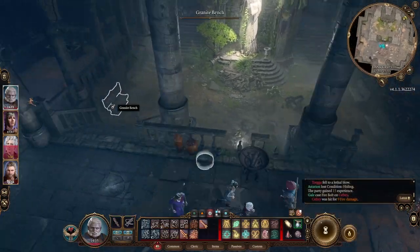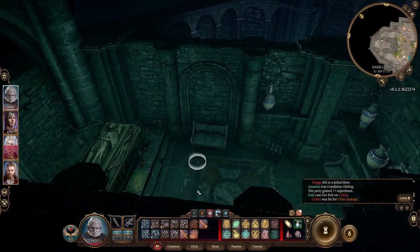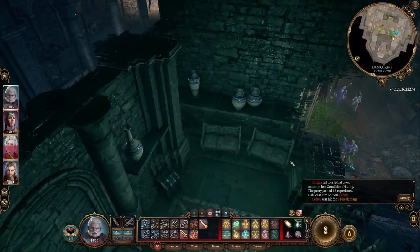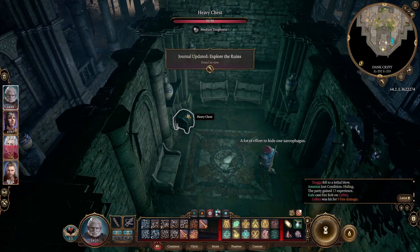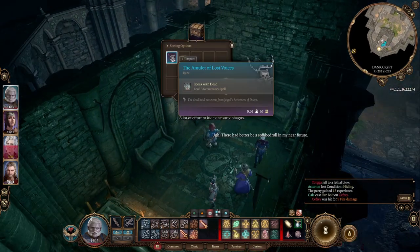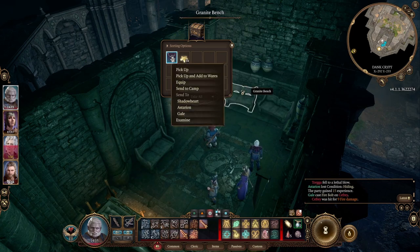I've already looted those bodies — absolutely no point in doing that again. Let's check out some of the goodies. Amulet of Lost Voices — Speak with Dead, level 3 necromancy. Makes more sense. I'll just pick that up.